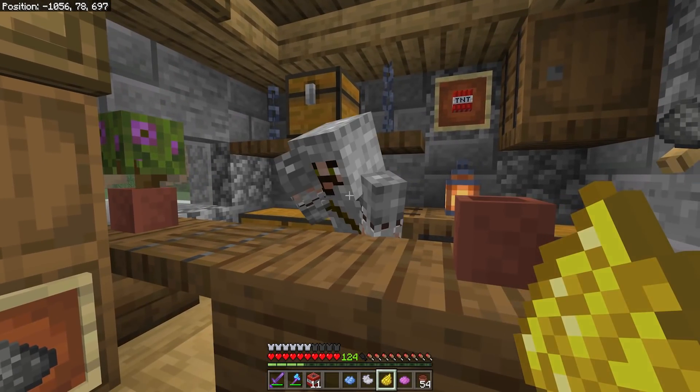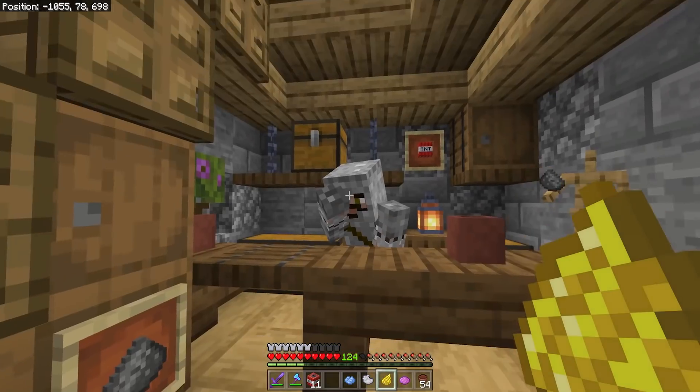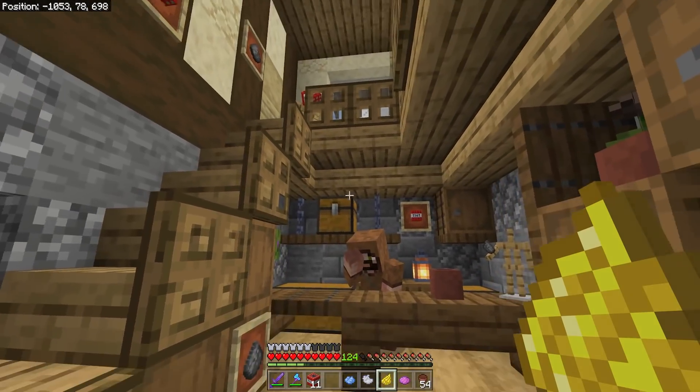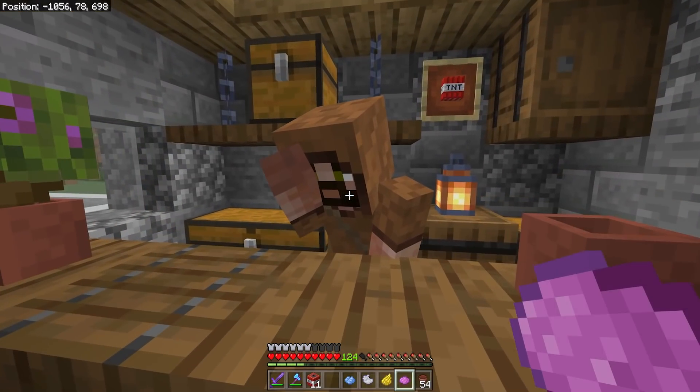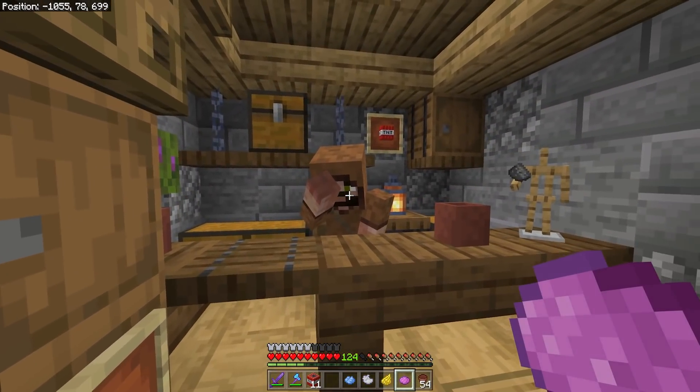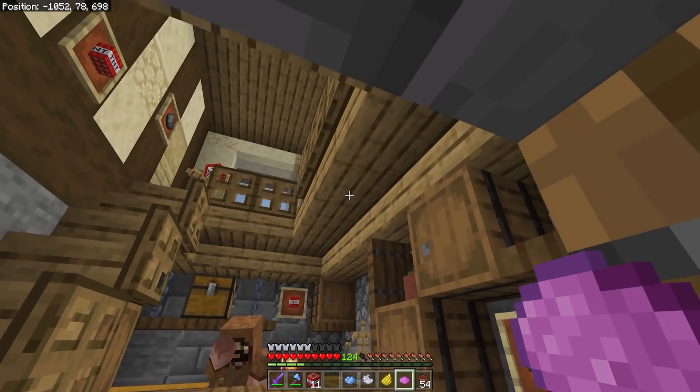We can also change what Beardstone's wearing. We don't really want him as a knight in here — I think a peasant running the shop seems about right. The last thing I want to do is just lock him, because if I don't lock him Lloyd's going to come by and throw a head on him — just what he does. So for now, that's the interior done.